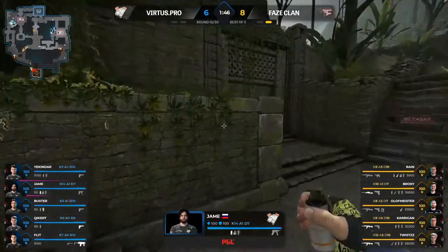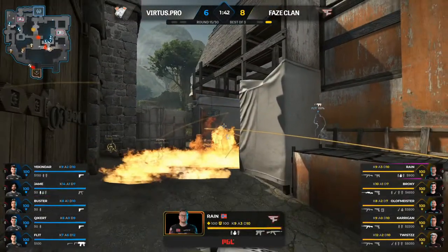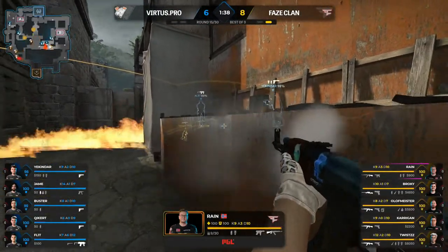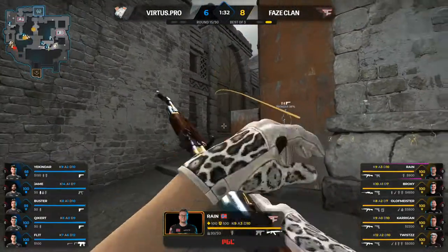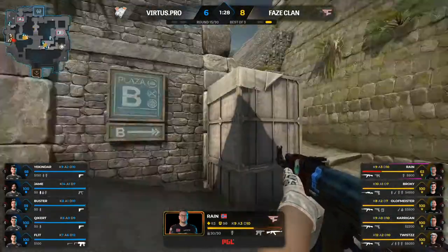Carrigan with these timing plays — time and again catching VP off guard. So perfect too because his teammates were resetting into the A push and needed something extra, and Carrigan delivers it absolutely. VP have no money for the last round — Carrigan is a Trojan horse in this game.